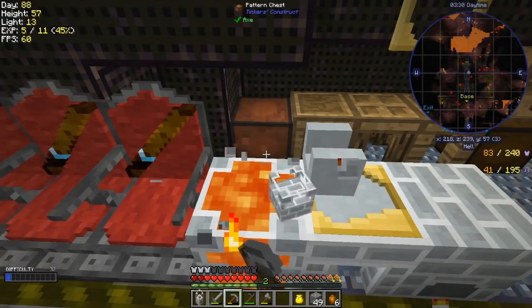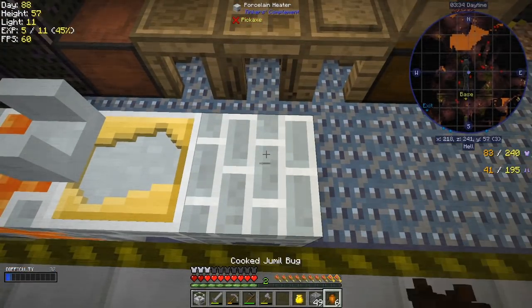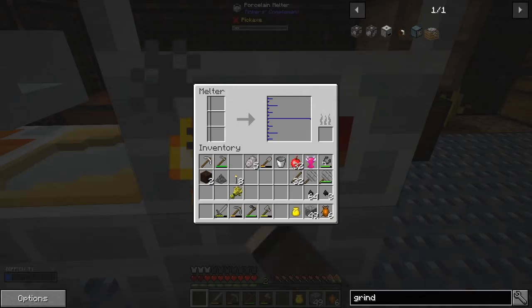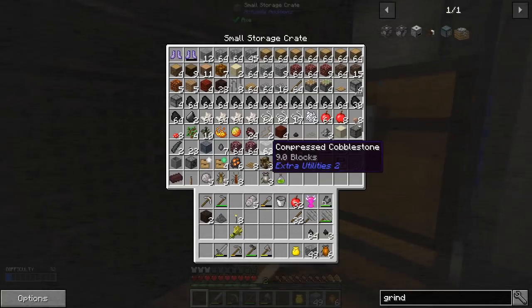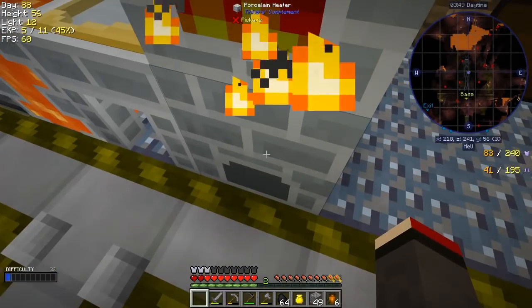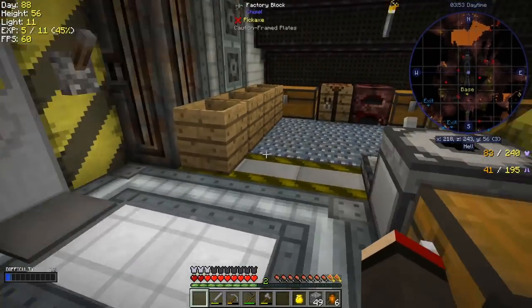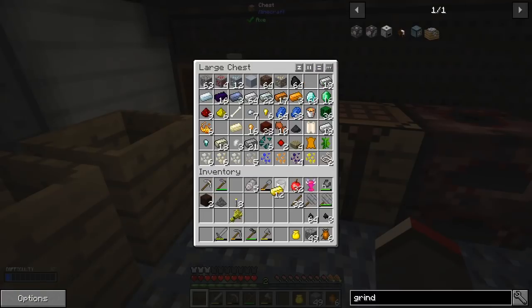There's nothing in this except for a bit of lava so I can happily break that. I do believe it works, so just to demonstrate it - I'm too close of course. So if we put some fuel into this first, let's take some coal out of here. I'm going to put some gold into this because I probably want to make a cast at some stage and I've got a reasonable amount of gold. I was sieving.